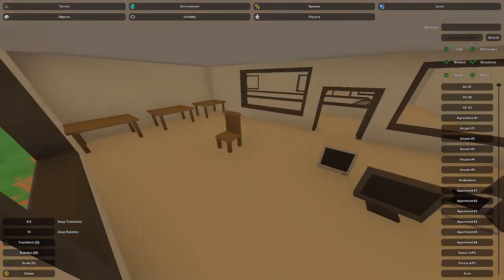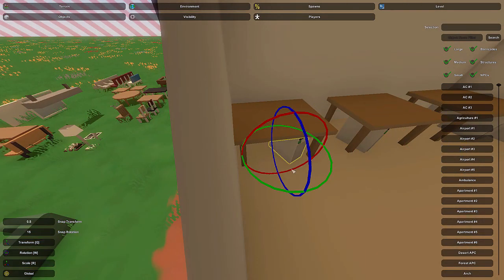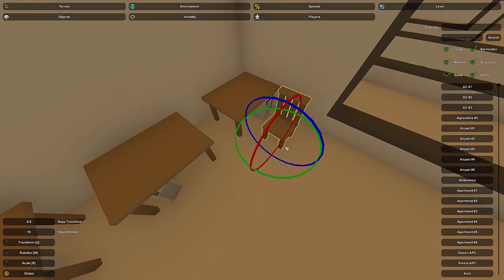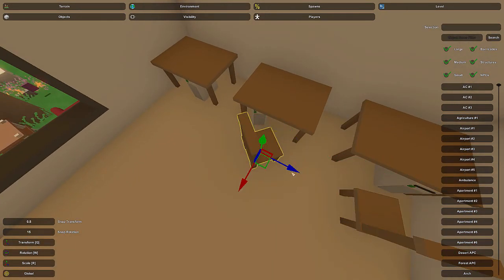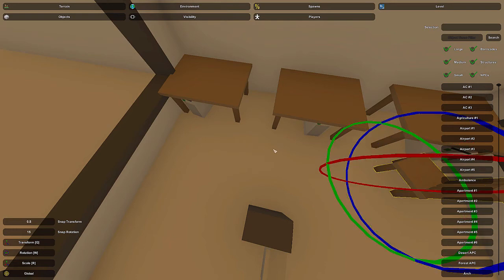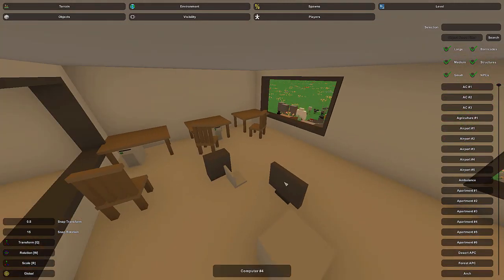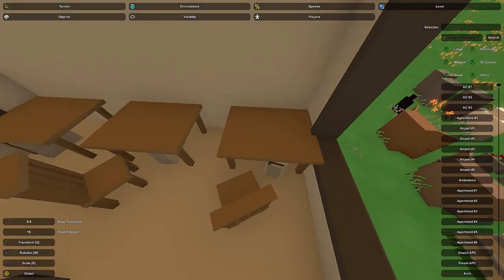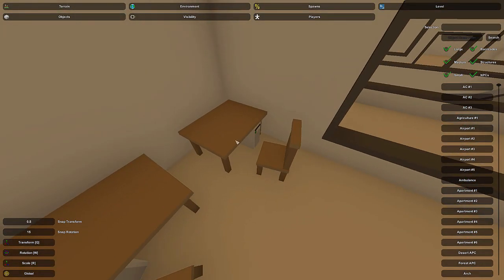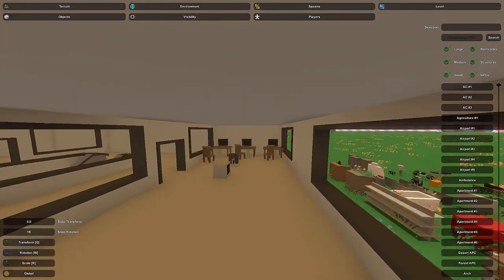For an internet café, you'll want a desktop underneath each table. I'm randomizing and rotating each one differently — definitely recommend that. You'll probably want chairs for people to sit on. You don't have to have one chair for every table — you could have a chair missing or knocked over depending on how lived-in you want it to look. Make sure you also have monitors, because the desktop tower alone isn't enough to use a computer — you need to be able to see the screen.